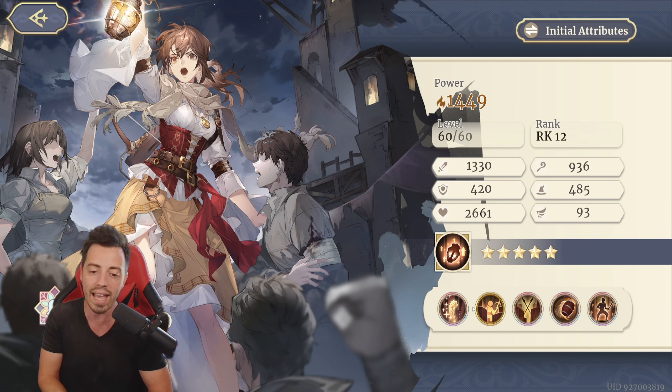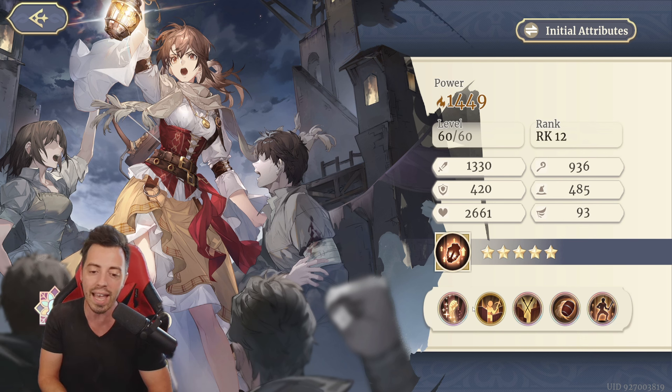But that aside, she is amazing for the support skills she has: Damage Up 3, Magical Defense 2, and Move 1 — this is insane for 3 turns on all your heroes in range. For only 1 energy with 4 turns of cooldown, which means you are gonna have only 1 turn to wait without the buffs on your heroes. This is an amazing skill for 1 energy. And she can dispel disruption on your heroes — and there are many heroes today that can apply a block on active skills, passive skills, reactions, or dodge with basic attacks. So this is an amazing skill to have today.